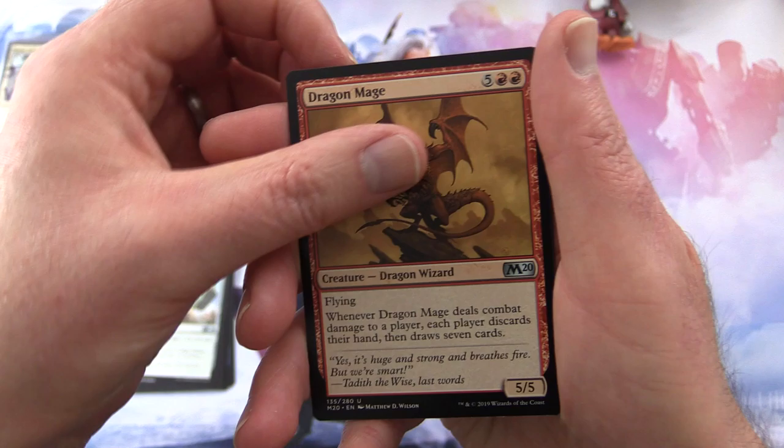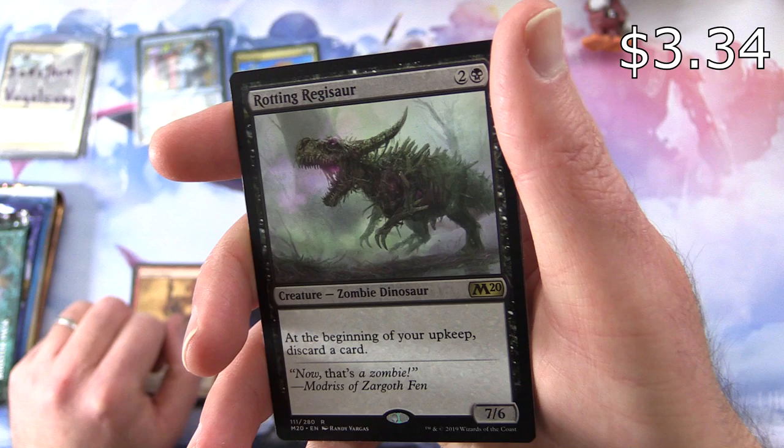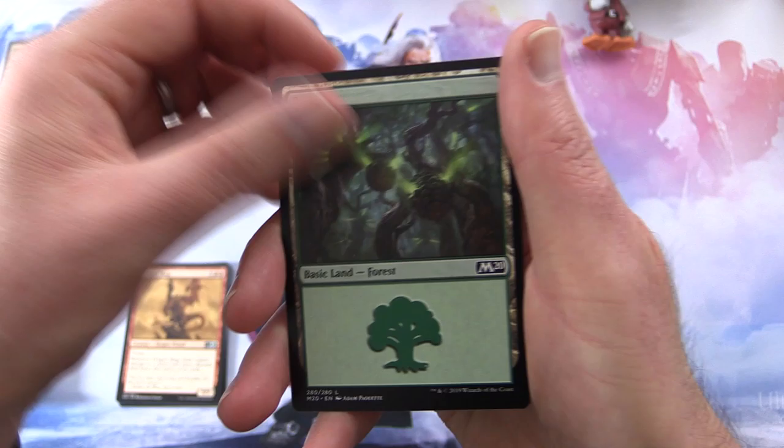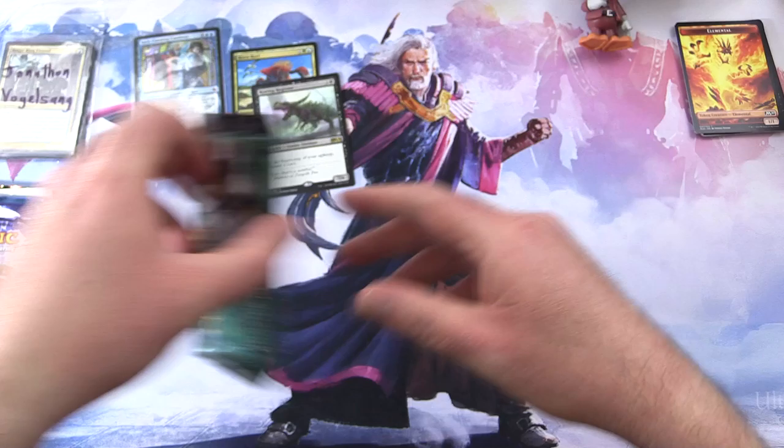Dragon Mage. And the rare is Rotting Regisaur — creature Zombie Dinosaur, 7/6 for 3 mana. At the beginning of your upkeep, discard a card. Now that's a zombie. We'll put him over there. Forest land, elemental token. Moving on to Conspiracy.